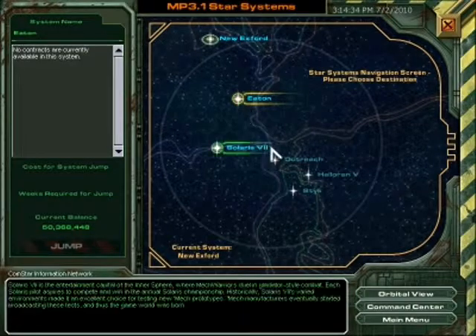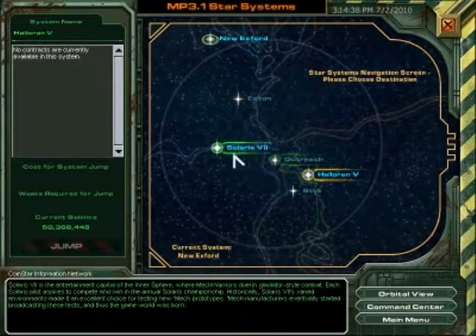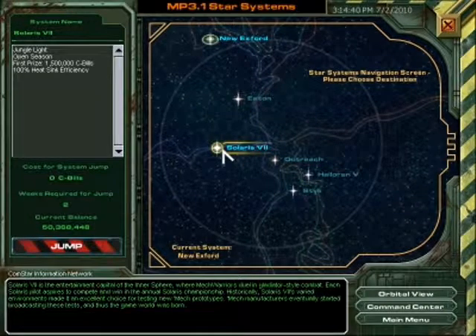So let's see — Eton we're finished with, Outreach never has anything, Hellerin 5 we finished. We have the Solaris 7 Arena, which is just a bunch of arena fights. There's no real story for it, so I think I'm just going to skip it.